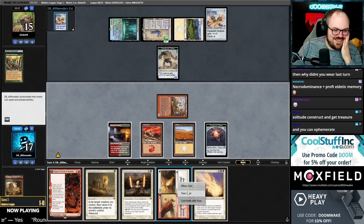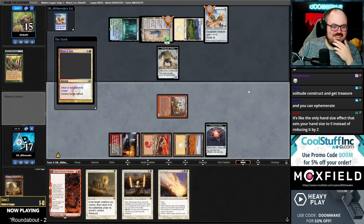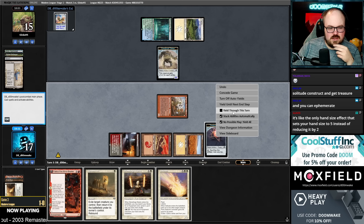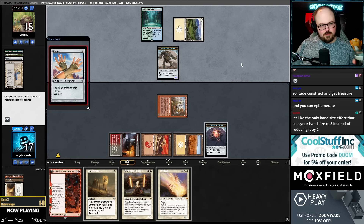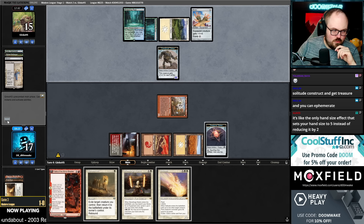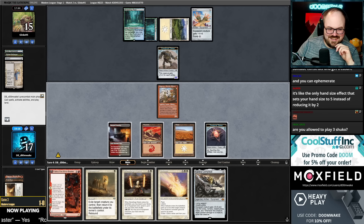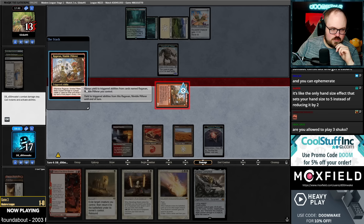We got a second Shuko — I mean I guess I'll cast it, it makes Ragavan bigger. It might be more relevant to hold up Ephemerate; I just don't think the Shuko matters. A third Shuko — oh man, I've been lied to. Three of them. Are you allowed to play three Shukos? I think this version plays four. There was a version that had three trophies and I'm pretty sure that person had four Shukos.